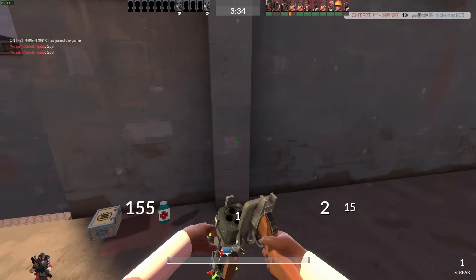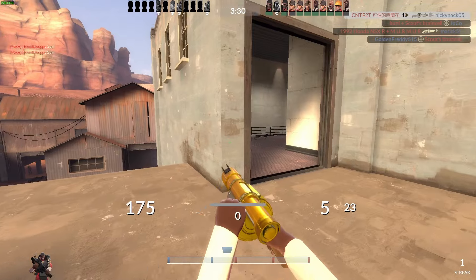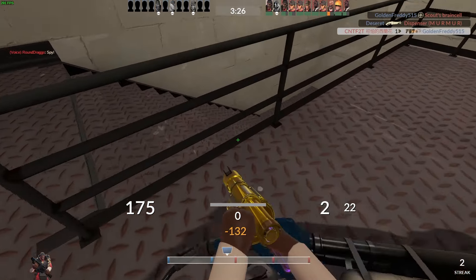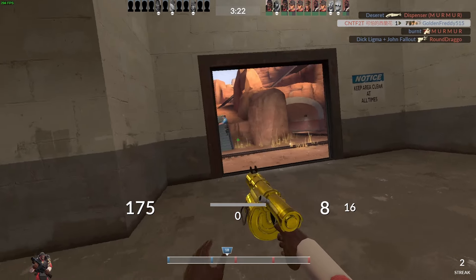I actually don't think it was a mistake in this case to sticky jump onto the roof. Again, in theory, against a good team, I would have died instantly because blue team would have been on the roof, but if we don't take control of this roof area, the point is essentially lost anyways, so there's really not any risk.